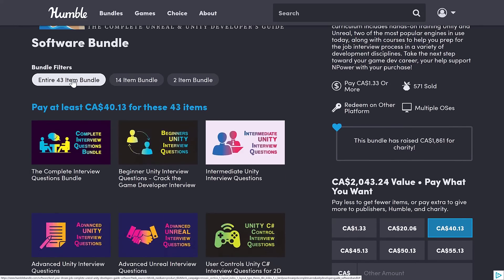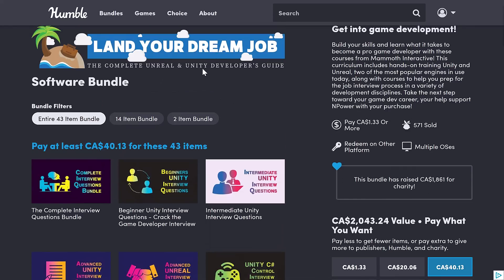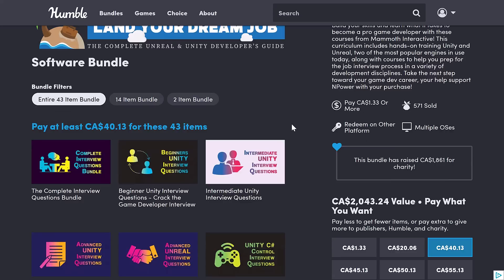There are 43 items in this bundle covering both Unreal and Unity. Mammoth Interactive would have been better off making one bundle for Unreal and one for Unity, but they clumped both together. When you're talking 40-plus items for $30 USD, think of it as a BOGO — buy one, get one free. So if you ever want to switch engines later on, it's fine. But generally, the Venn diagram of people looking for both Unreal and Unity training isn't that big, so it's a very confusing bundle from a naming, branding, and structural point of view. The courses themselves are actually quite good.